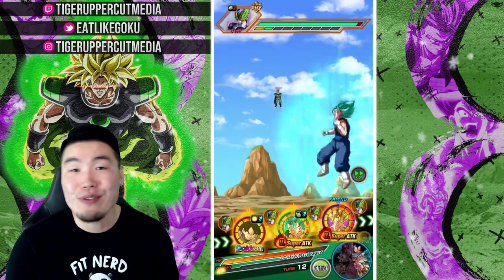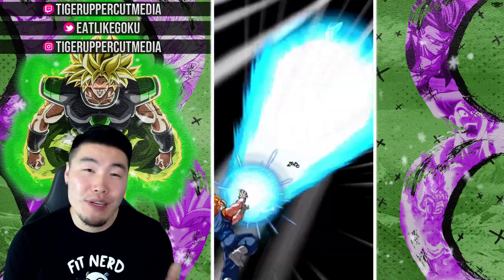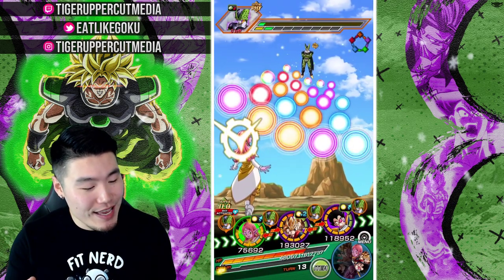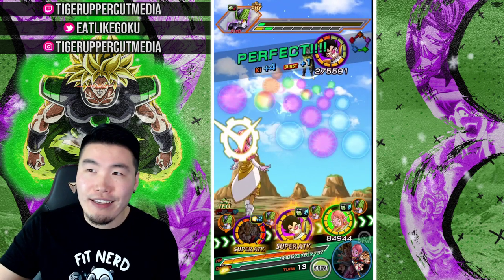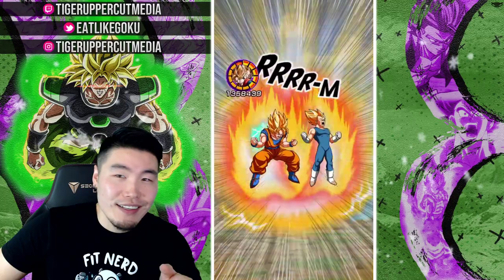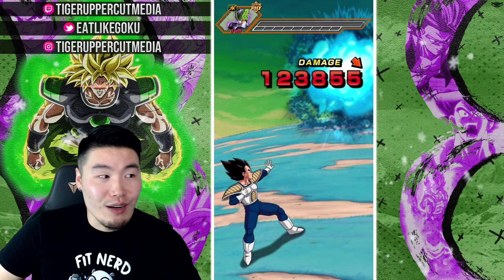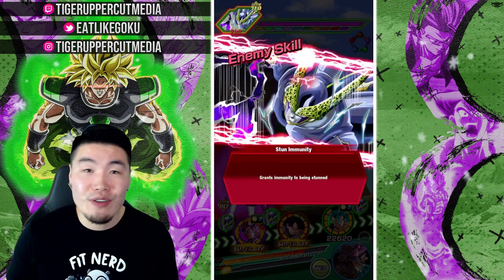Let me know in the comments down below — what did you think about INT LR Rosé with max link levels? Are you impressed, or were you expecting more? I don't see how people could have been expecting more than this. And if that's your opinion, feel free to voice it in the comments below. And since there's nothing much to do on Global right now — actually, in a day and a half we should be getting the Super 17 EZA, and then after that the World Tournament. So there will be stuff to do later on, but right now there's nothing. So I might start working on some other showcases for max link level units — I've got a few I still haven't touched yet, like Vegito Blue, my STR LR Blue Gogeta, Fizz Vegito Blue, so on and so forth. If you guys have suggestions for which units you want to see at max link level, feel free to let me know in the comments below.